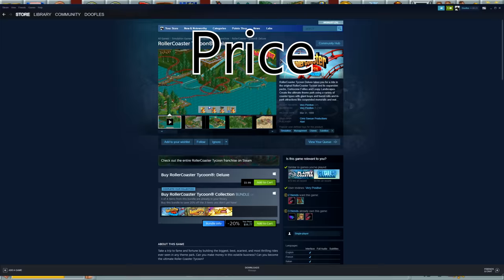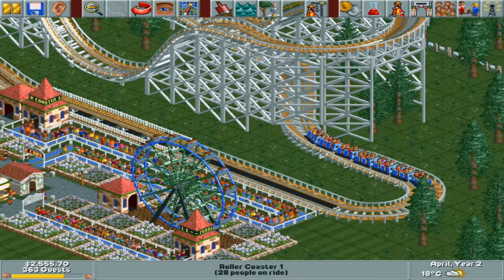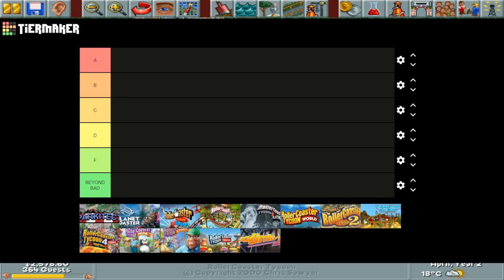Finally, we have the price. You can find this game for $6 on Steam, and for as little as $1.49 on GOG.com — you could probably find copies for even less at garage sales. For the amount of content this game has, a couple dollars is a great deal. 10 out of 10 price. With all the scores added up, RollerCoaster Tycoon gets a 9 out of 10, putting it in the A rating. I highly recommend playing it.